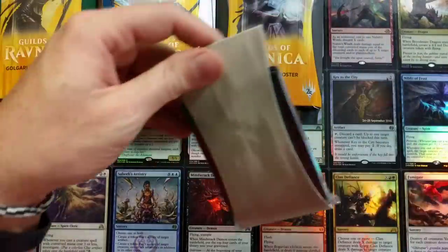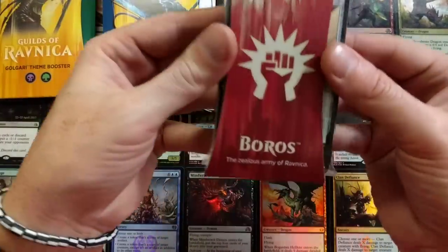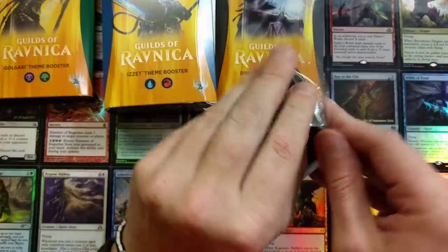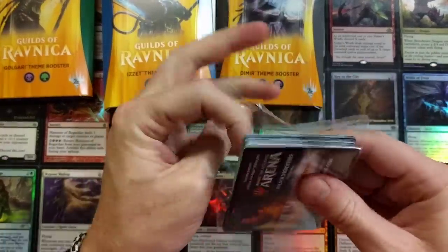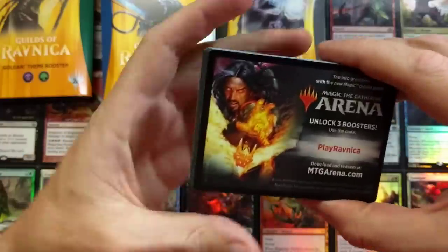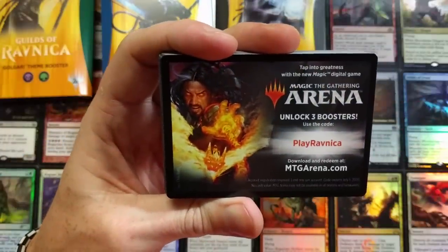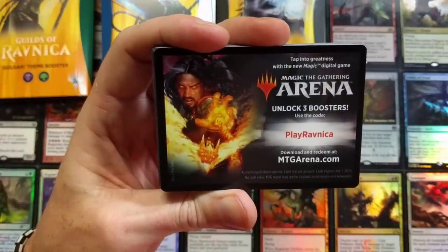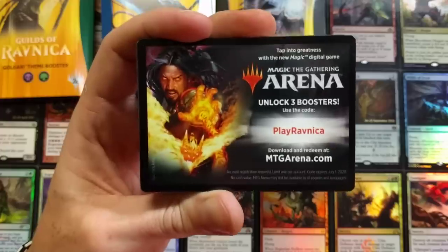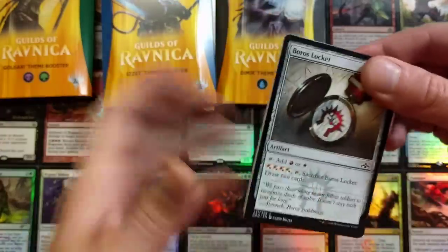That is quaint. The Zealous Army of Ravnica — Boros. Cracking up this sucker. Looks like we've got some Guilds of Ravnica codes here. Unlock three boosters — use the code PLAYRAVNICA. Wow, that is simple. Now you know. Unlock three boosters right there, just for you.